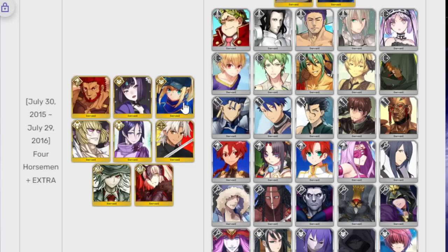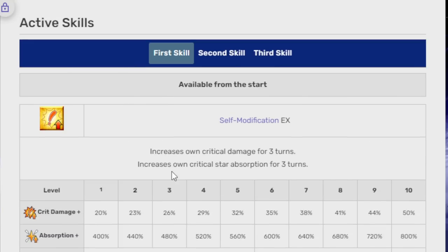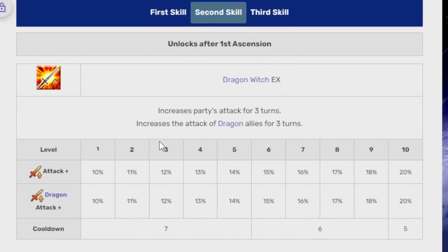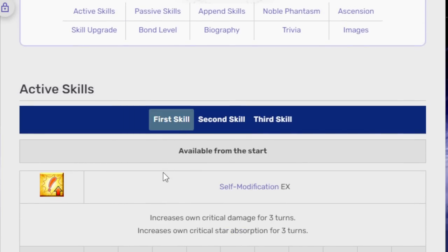Mysterious Heroine X is one of the most buffed units in history, so she's probably solid at this point. Amakusa I know for a fact is good because I hate him, and all the units I hate are super good — that's just the law of the game. Jalter fans would really like you to know that she needs a rework of some kind because she's very old and has literally never had a buff, yet she used to be one of the strongest units in the entire game. Looking at her skills — increase party attack for three turns and increase attack of dragon allies — I can kind of see her getting a buff. At least her Noble Phantasm got buffed.